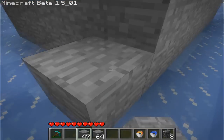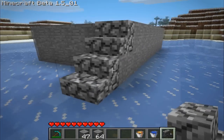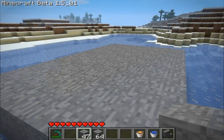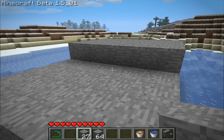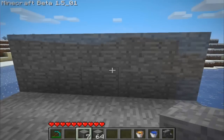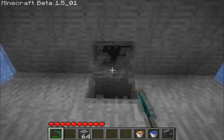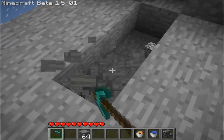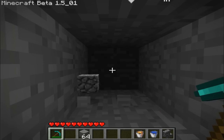Now make some stairs so you can walk up. Now we want to start building the back of the structure — start to fill up the back four rows. It should look like this. Now simply add another layer to what you just built. This is what it should look like. Now make two holes like so, then mine out the two blocks behind the center hole as shown on screen. Then mine a hole further back into the wall.